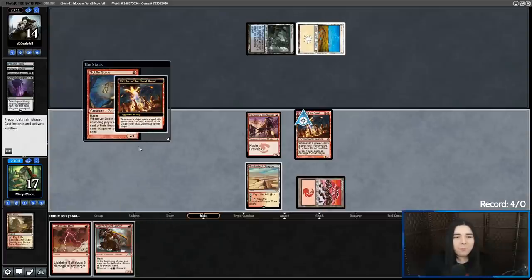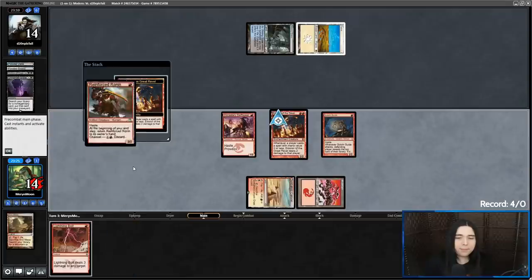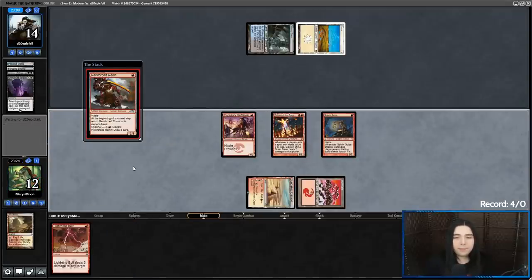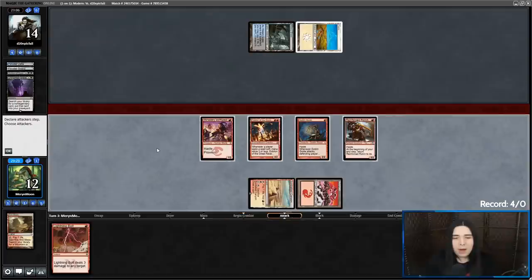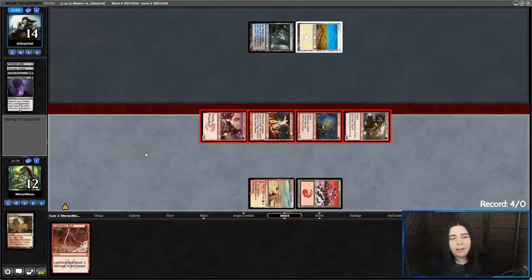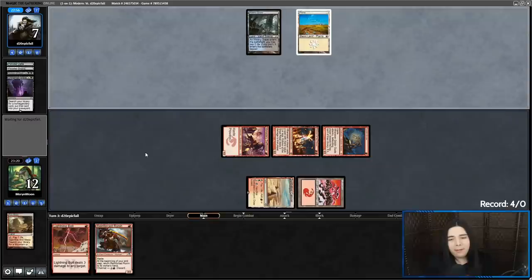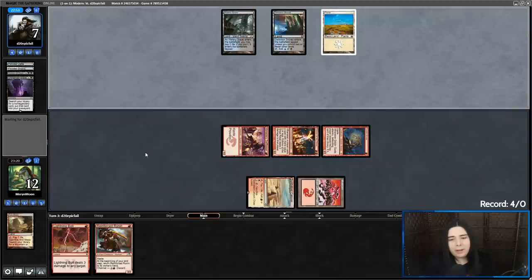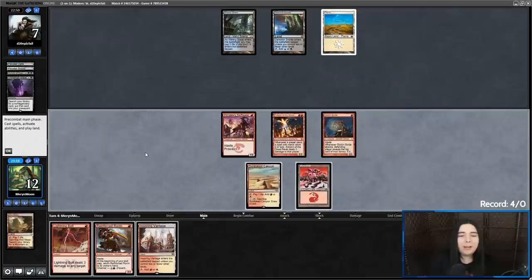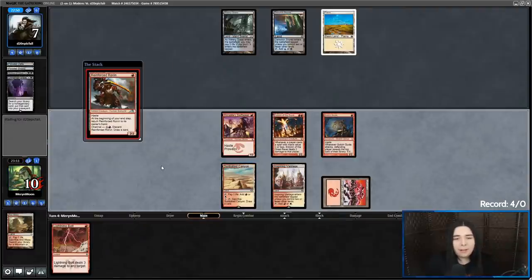Let's go Goblin Guide plus Reinforced Ronin. They put the Archon in the grave. We bop them down to seven, but they're going to go back up to eight if they have the Persist. I'm going to end up discarding my Ronin, then bolt them down to five, and then attack — they'd go down to three. But they didn't have it! They didn't have the Persist! It's got to be over — they can't survive seven. I got a bolt.